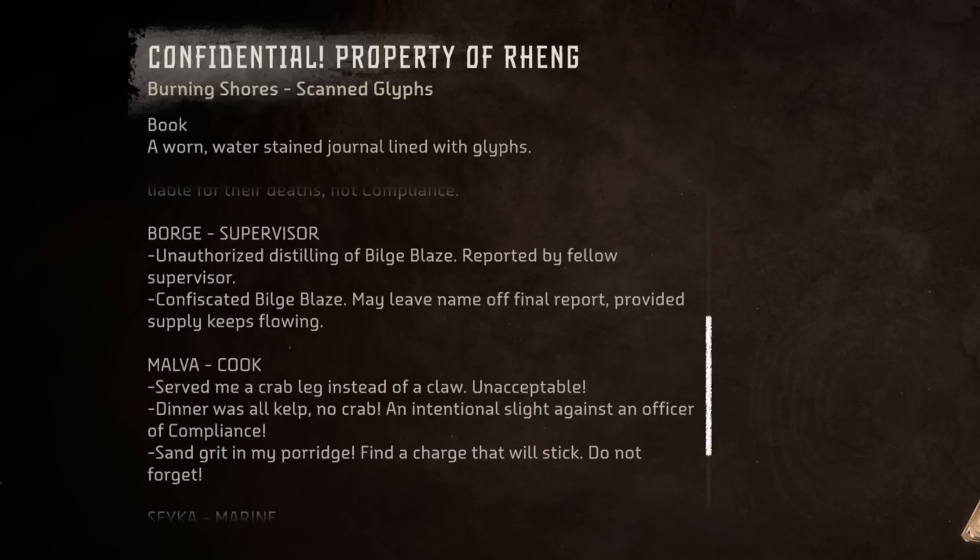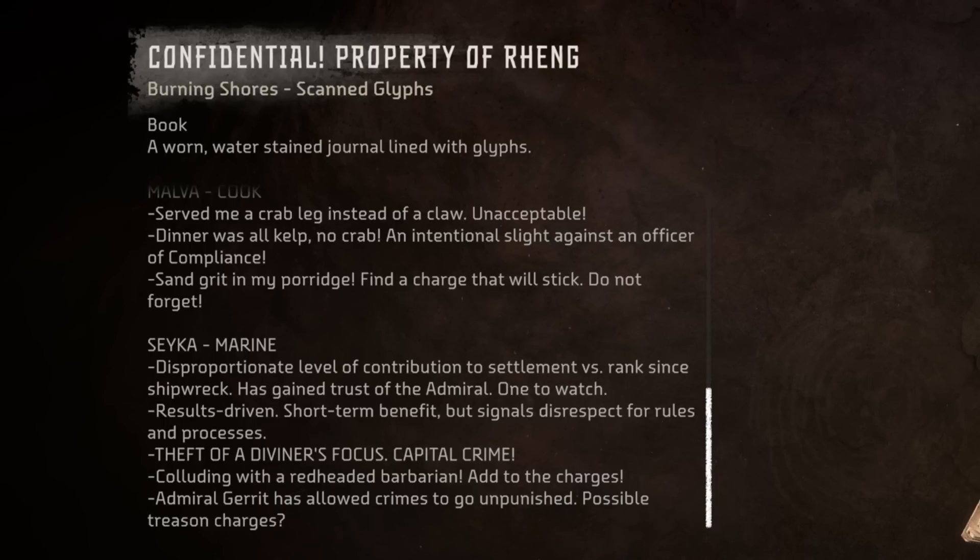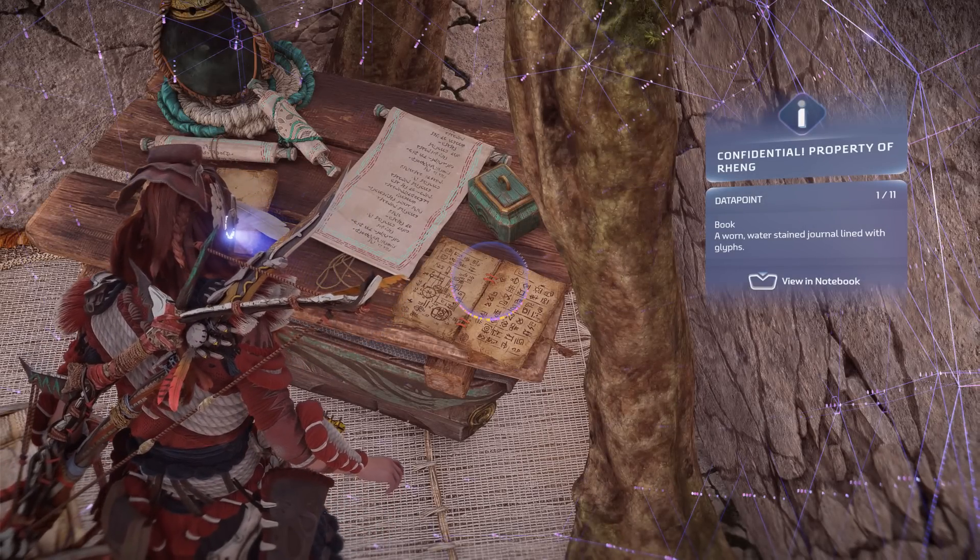Borge, Supervisor: Unauthorised distilling of bilge blaze reported by fellow supervisor. Confiscated bilge blaze. May leave name off final report, provided supply keeps flowing. Malva, Cook: Served me a crab leg instead of a claw. Unacceptable. Dinner was all kelp, no crab — an intentional slight against an officer of compliance. Sand grit in my porridge. Find a charge that will stick. Do not forget. Saker, Marine: Disproportionate level of contribution to settlement versus rank since shipwreck. Has gained trust of Admiral. One to watch. Results driven — short-term benefit but signals disrespect for rules and processes. Theft of a diviner's focus, a capital crime. Colluding with a red-headed barbarian — add to the charges. Admiral Gerrit has allowed crimes to go unpunished. Possible treason charges.